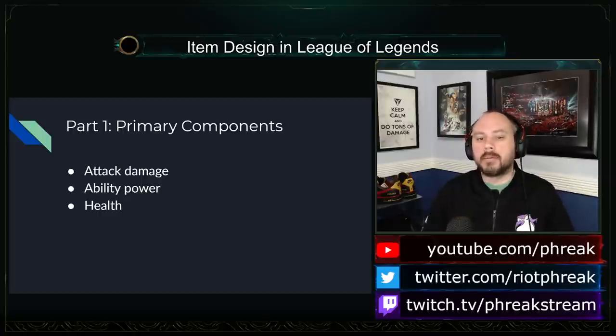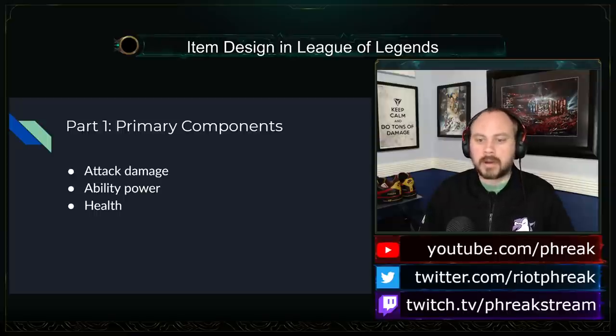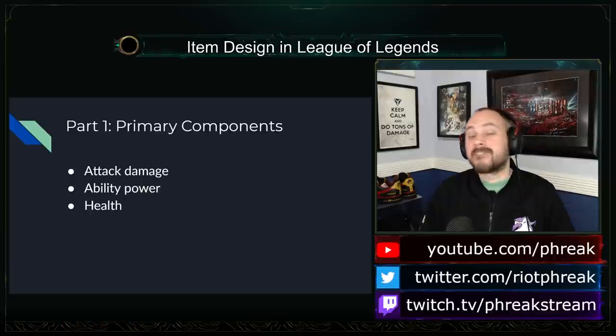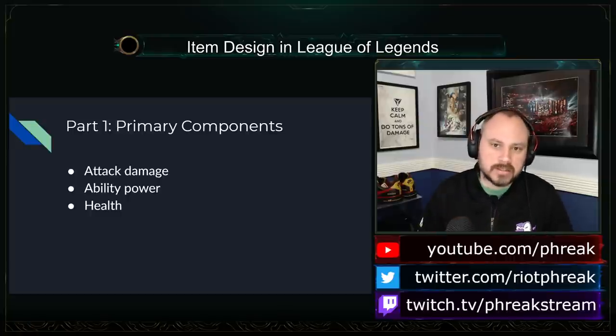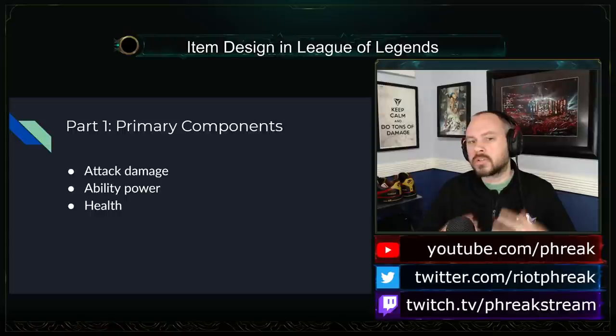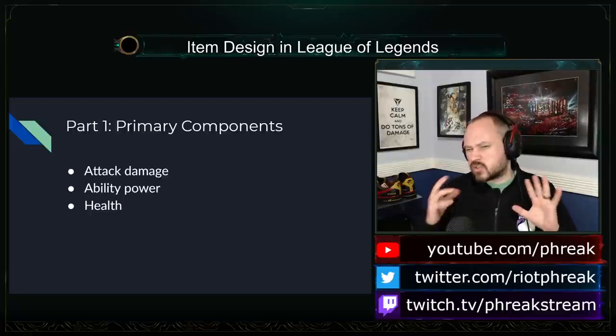Every single champion in League of Legends has a basic attack, a health bar, and attack damage or ability power ratios. If every item you buy gives you attack damage or ability power, you're continuing to grow in a linear fashion, dealing more damage or doing whatever your output is more strongly. Health is the third obvious core stat — many tanks scale offensively off health as well. I really like linear stat scaling because it satisfies the vertical growth urge while also somewhat lowering the snowball potential of the game.